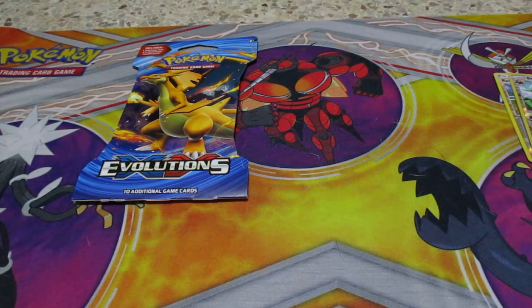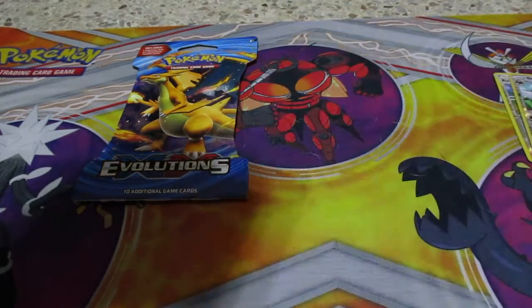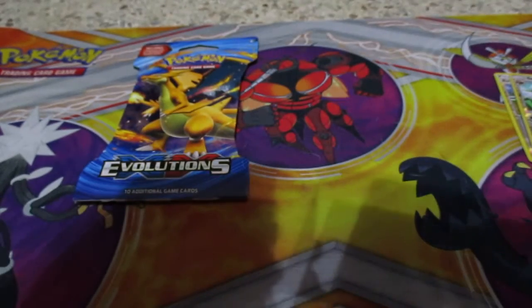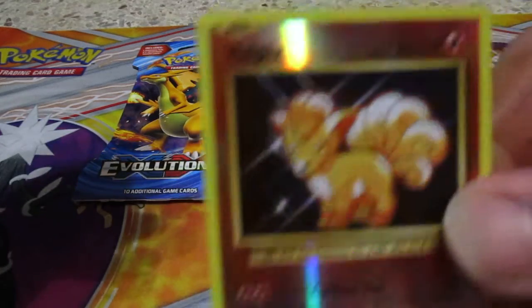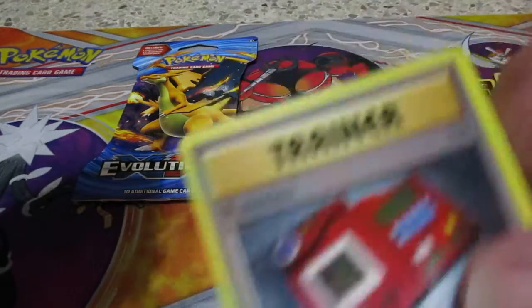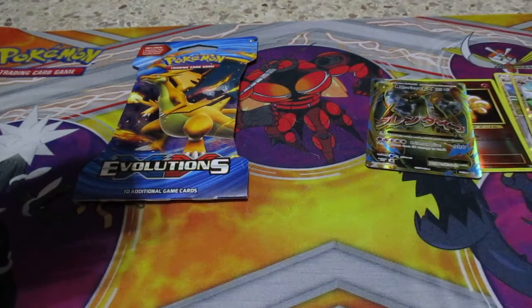Let's see what we got here guys - we got Onix, Nidoran, Poliwag, energy card, Radatta - we have a reverse hollow ball picks - oh wow guys, we have a Mega Charizard EX! Trainer card, Poliwag, trainer. Now that's lucky if I ever found any luck. There's the booster pack.